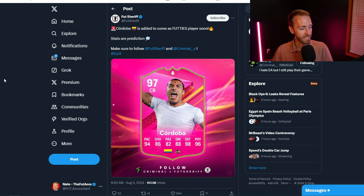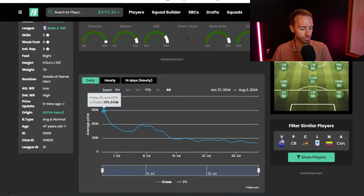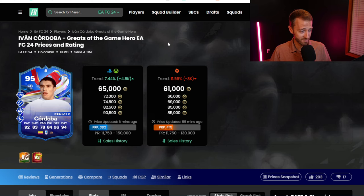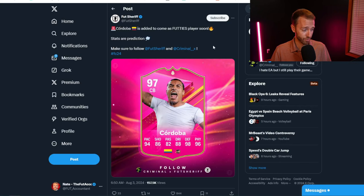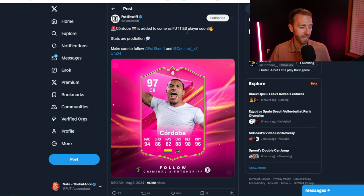The other leaked player is really interesting — Cordoba is added to come as a Footies player soon. Cordoba just had a new card a couple of weeks ago, released on June 28th. Is he the first Greats of the Game icon or hero to get a new version inside of Footies? It feels like he might be, because it's kind of wild that he just had a promo card in Greats of the Game that's still 60,000 to 70,000 coins. But now he's getting another version according to Foot Sheriff — so I'm guessing that's an SBC coming soon.